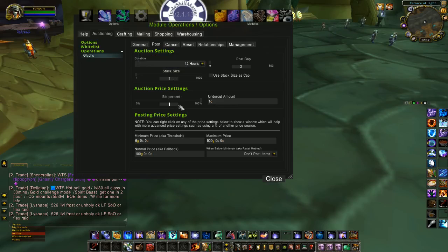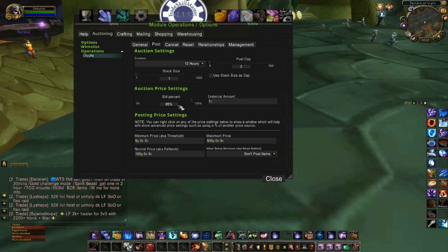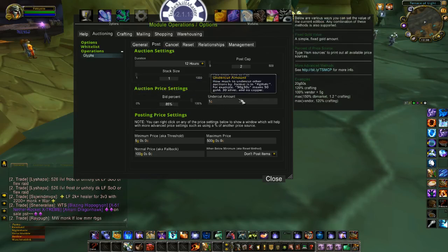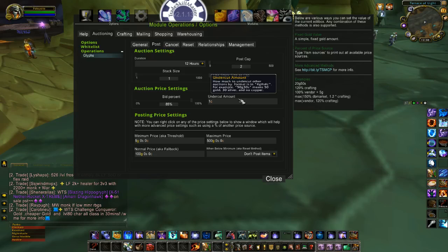For bid percent, I like to take an 85% bid on my glyphs. It's a highly competitive market with a lot of undercutting in the glyph market. I like mine to show up first if people are doing a standard Blizzard auction interface search — it actually sorts by lowest bid. So I keep mine lower, and even if I get undercut, there's still a chance mine will show up first.